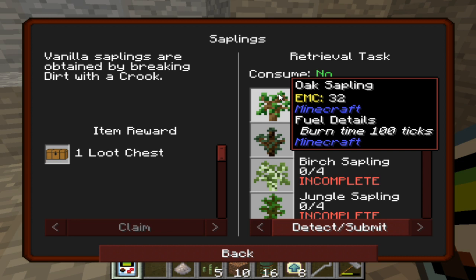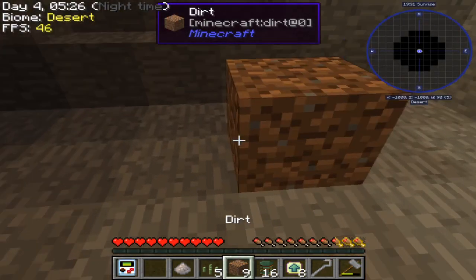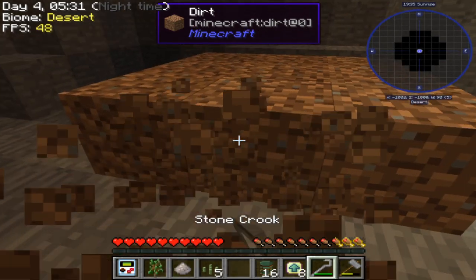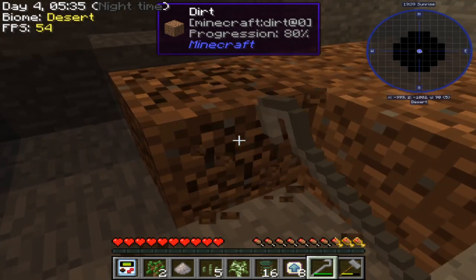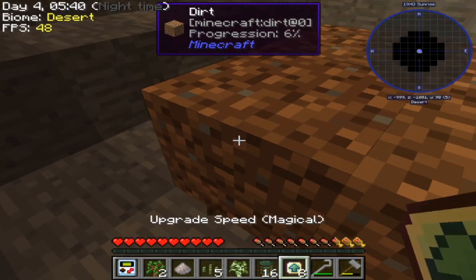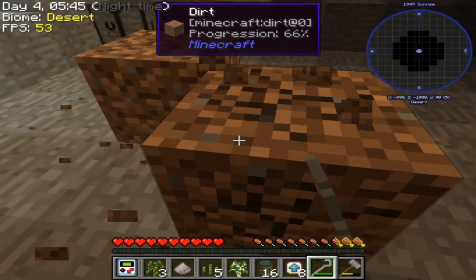Saplings — vanilla saplings are obtained by breaking dirt with a crook. All right, that's good to know. This is gonna take a while for me to finish this next task since I have to get four of every single kind of sapling, so that's gonna take a while.